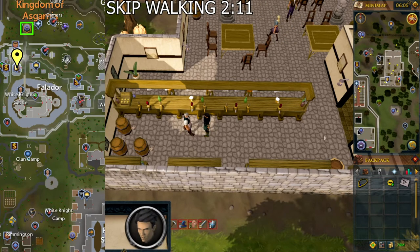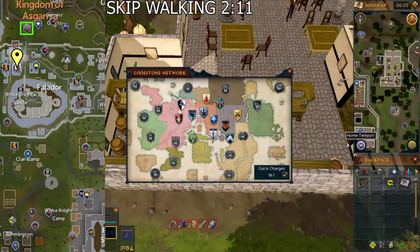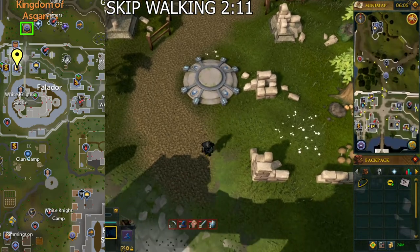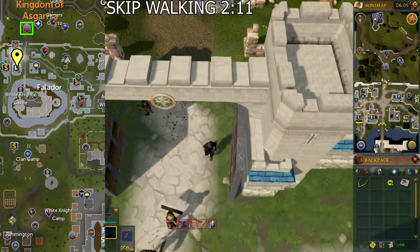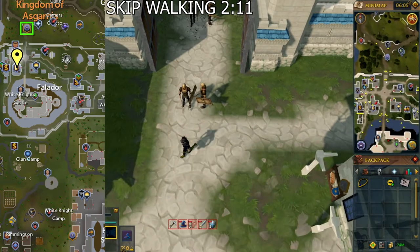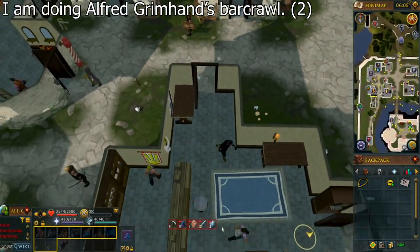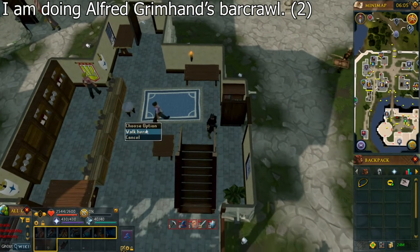Go to the bar in Falador. You can use the Falador Lodestone, a Falador Teleport, or a Ring of Wealth to Falador Park to quickly get there. Talk to either Kaylee or Emily and select the second chat option.